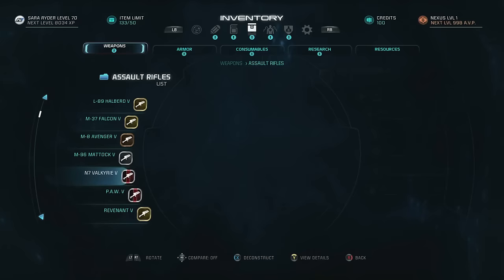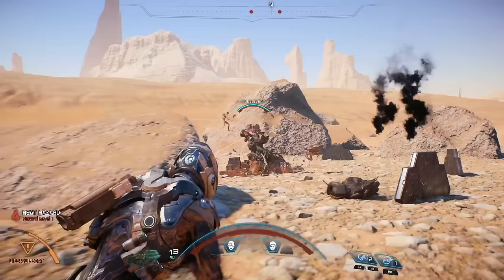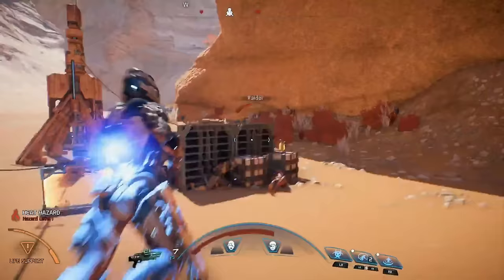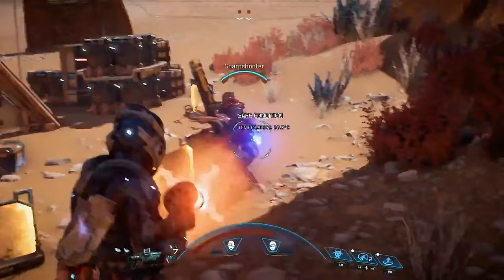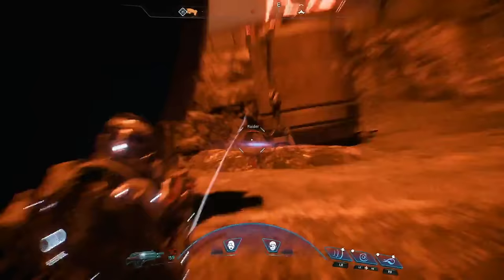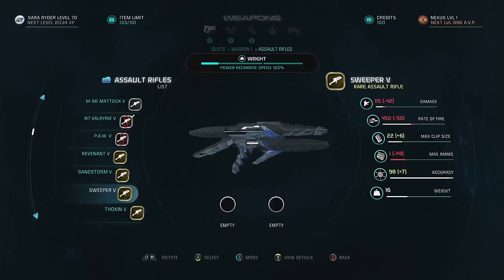Guns and gear in Andromeda fall into three technology types, based on where the tech comes from. Milky Way weapons typically use physical projectile ammunition that's similar to the types of weapons you might be familiar with from our original games, with some advancements, of course. These are high-impact projectile-based guns. They're great against most non-shielded targets, but require you to keep an eye on your ammo.